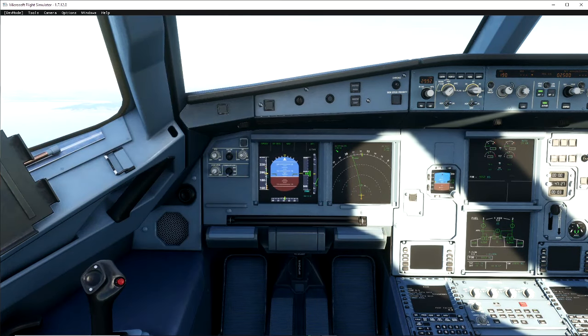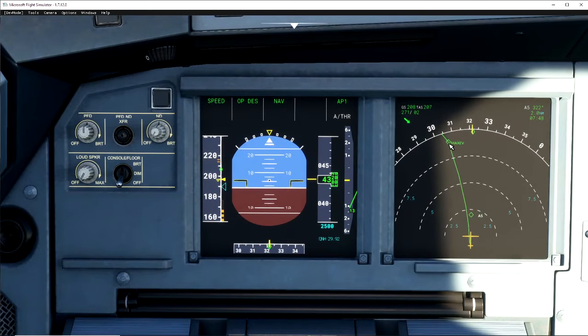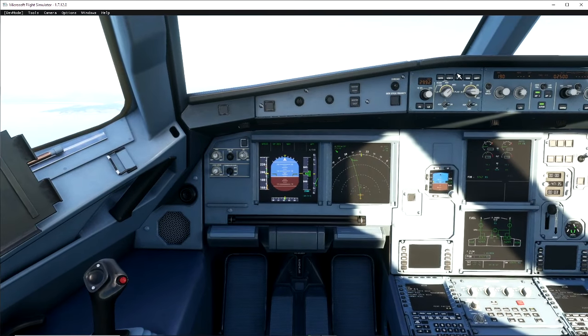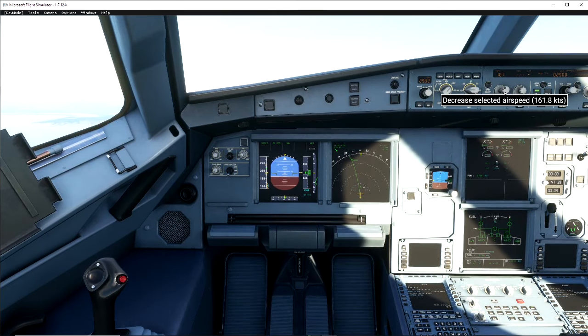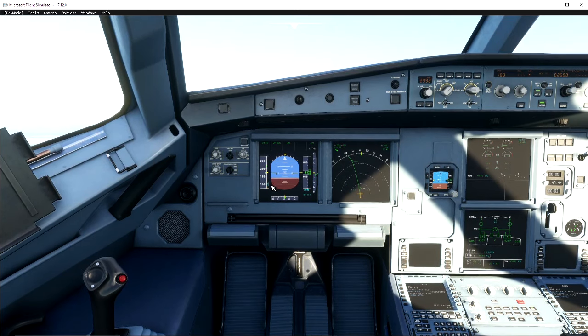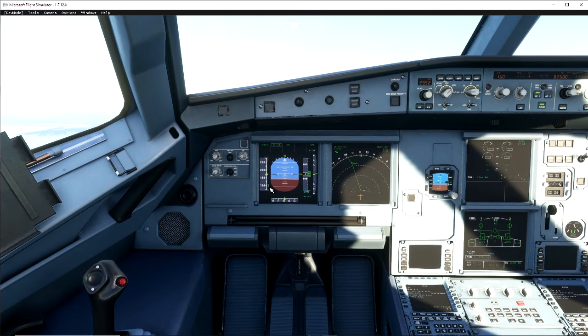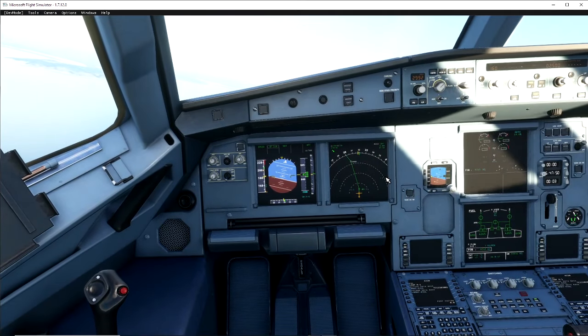The aircraft is slowing down — speed is around 190. We're not too far from when we need to get nice and low, so I'm going to start reducing airspeed early and bring us down to around 160. Once we're under 190, the first notch of flaps can be set. Once we hit under 180, we'll set the second notch of flaps.